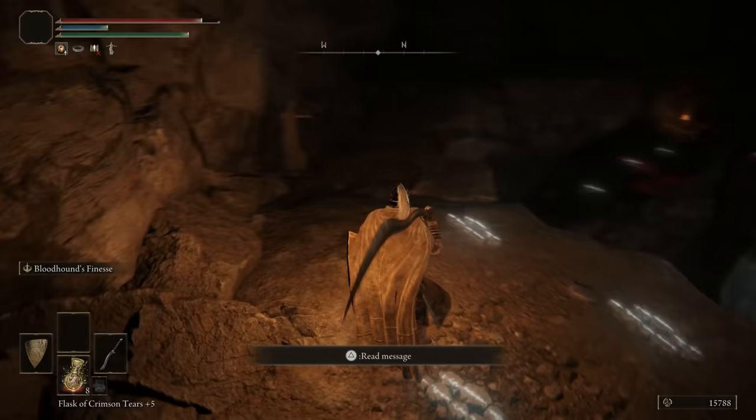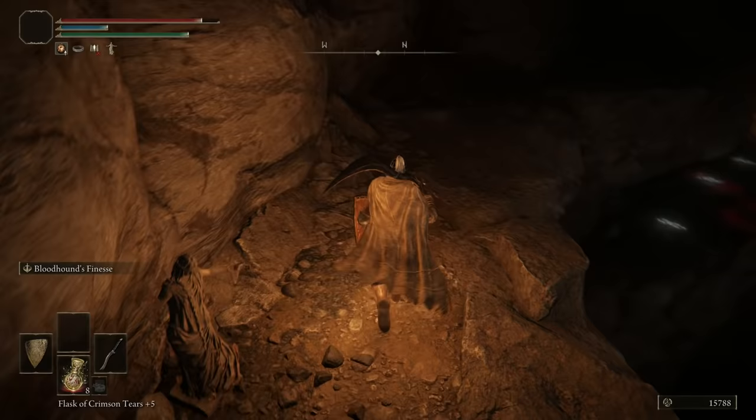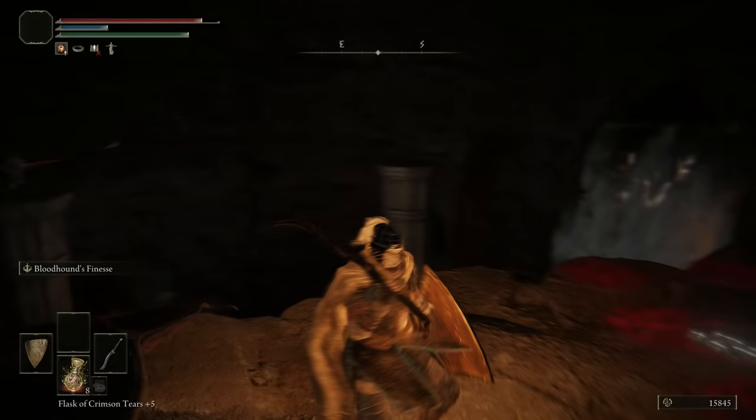If we go this way it'll take us back to where we were, and you can hear the waterfall in here. Now you see this thing — this is what's called a Stake of Marika. If you die you can respawn at the stake and it will respawn you right here. Very useful — I love that feature in this game.